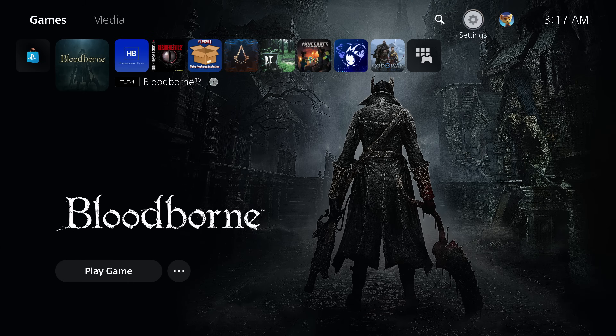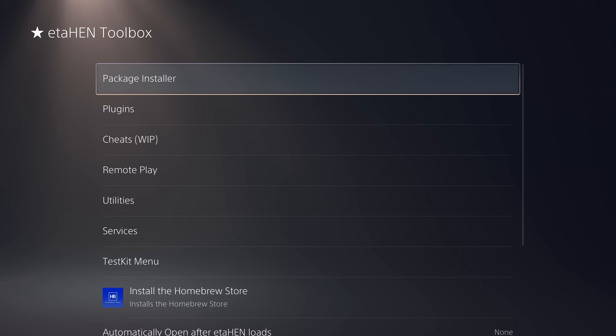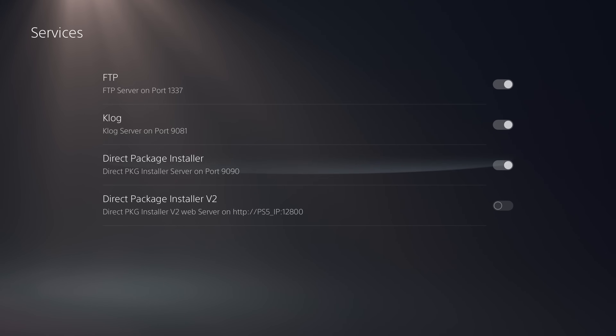So anyway, that's the general idea of how you get things set up to get ETA Hen running. Once you have ETA Hen up and running we can head into our Settings, go down to Debug Settings, which contains our ETA Hen toolbox.